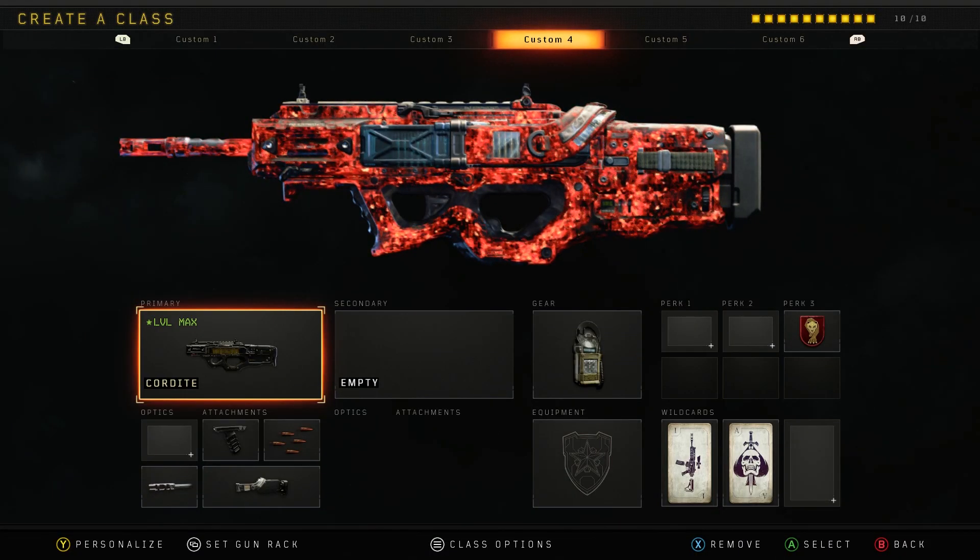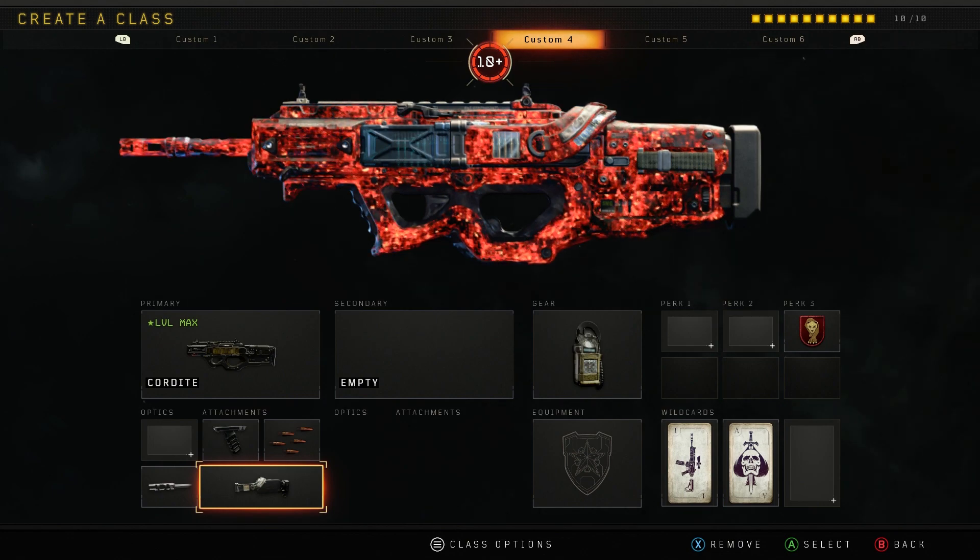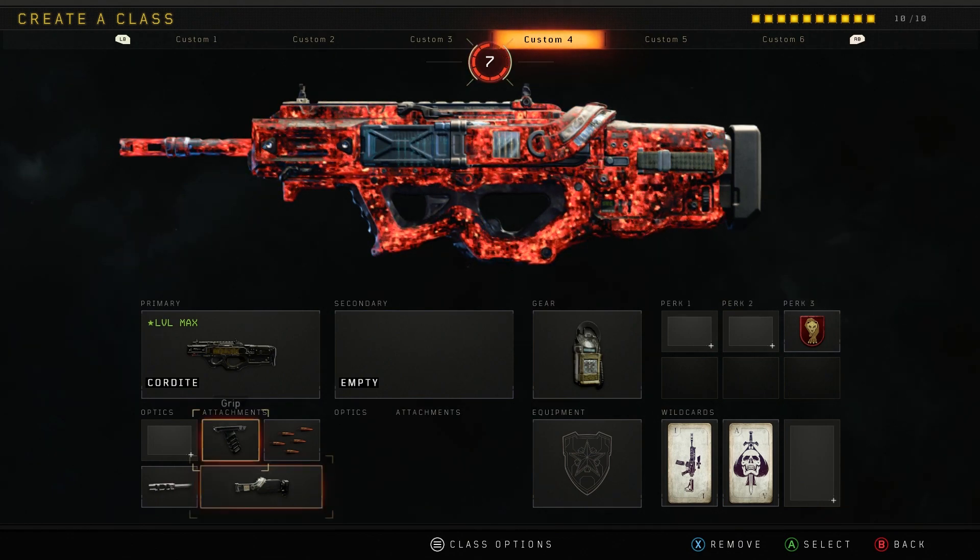Alright guys, welcome back to the channel. Today I've got a Cordite best class setup video. I'm going to show you guys the class straight away so you can set it up and get into games. Here it is — we've got the Cordite with the grip attachment, rapid fire, long barrel, and the belt feed operator mod.